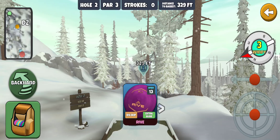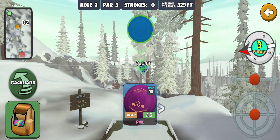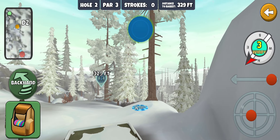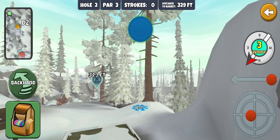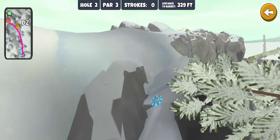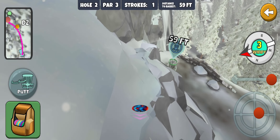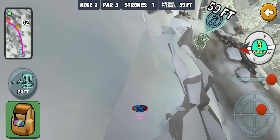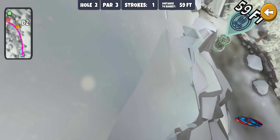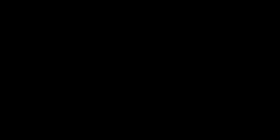Hole two, 329 feet. I think Greg had a video on this one — he threw the Sapphire and slid to the right, aiming at the top chevron on the tree and trying to slam it into the wall. A bit of a headwind. That did not go as planned — stuck up top. Tried a big around-the-world putt from way up there and tapped in for par.